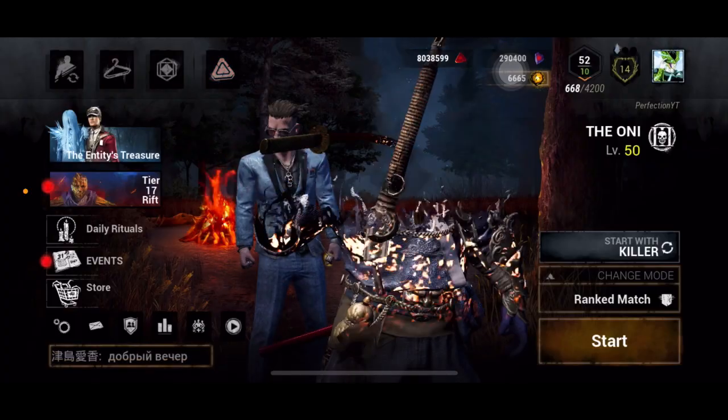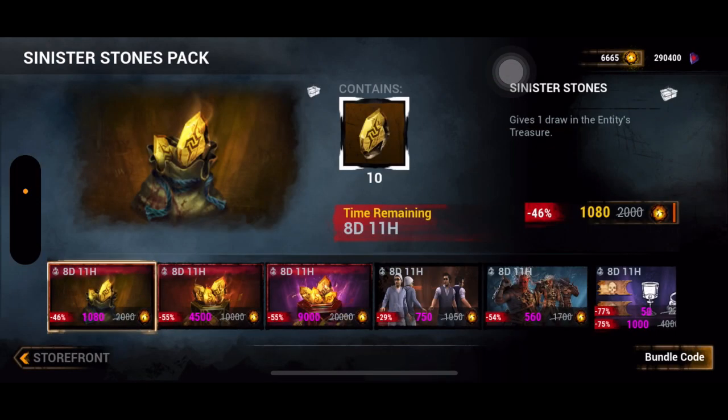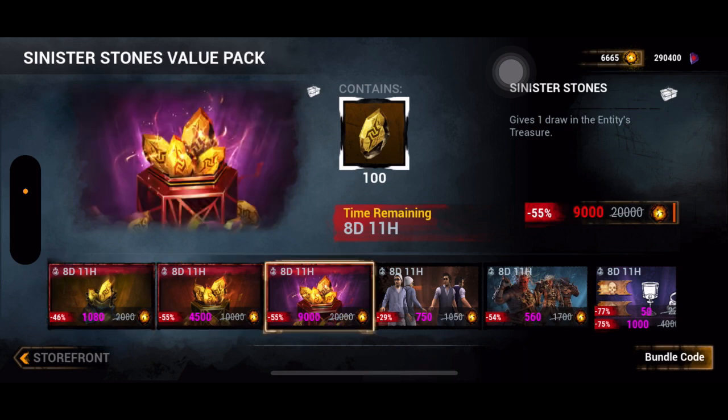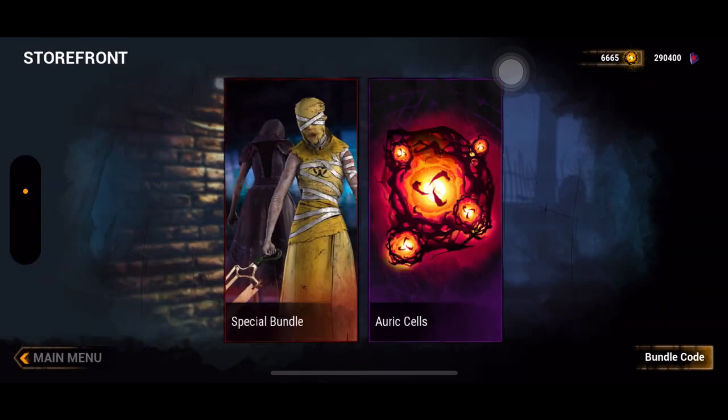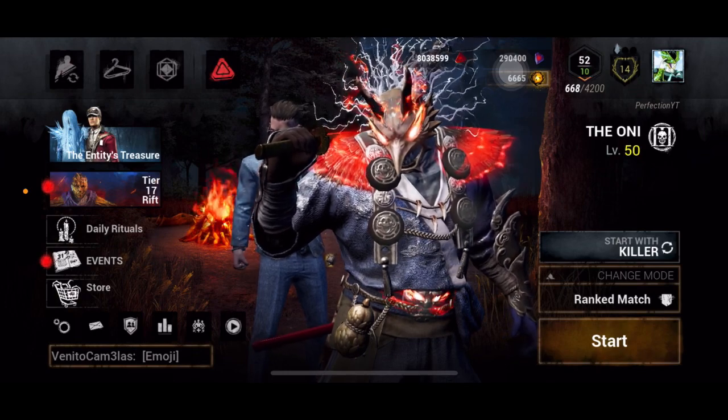The other way to speed up the process is the paid option. If you go to the store and special bundles, you can buy more sinister stones with real currency, so you can draw more. I would never recommend this — don't ever touch it, it's not worth it.